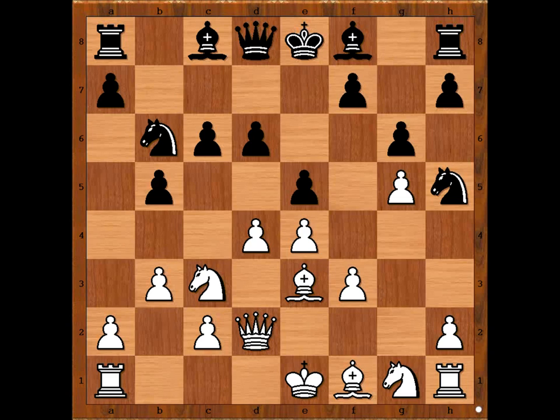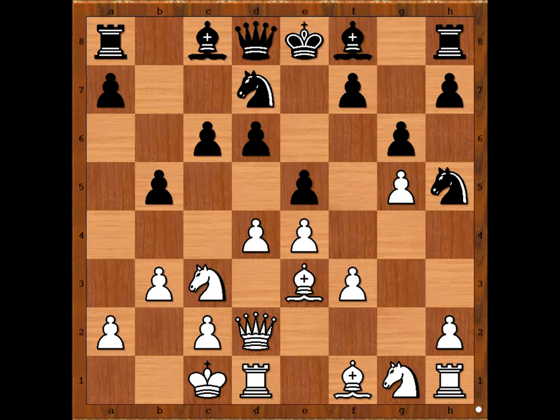E5. White to move. Nenad Verčec wasn't scared of castling queenside. Knight to D7. D5. B4. White to move. This is the critical position of the game.